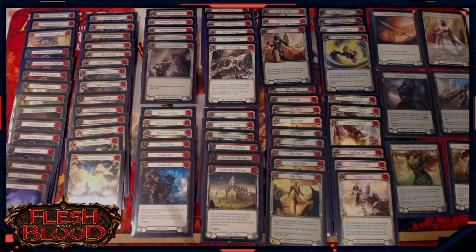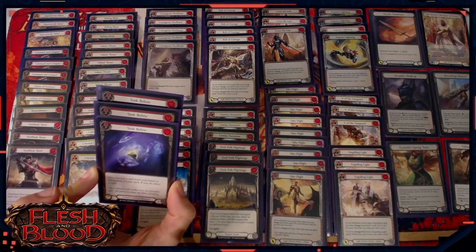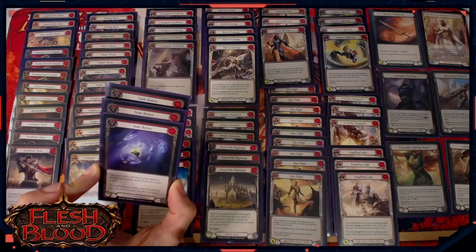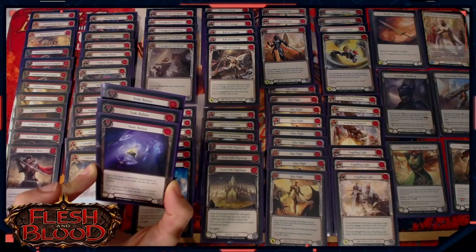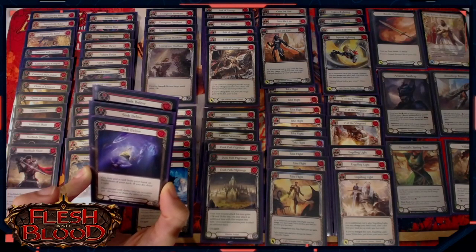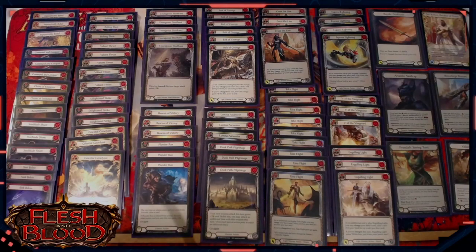Steel Blade Shunt and Sink Below are the two defense reactions in the sideboard. Sink Below probably comes in most of the time — it's a zero cost, block four, which improves your defensive stats slightly and means you're defending a couple of extra points of damage that can really make the difference. Steel Blade Shunt comes in against Dorinthia, Bravo, or anyone going to be giving you heaps of damage, particularly with Dominate. It can also be good against Levia or Brute — all those Go Tall decks. Having Steel Blade Shunts in there can make a real difference, and again, you can play that off your Tunic resource.